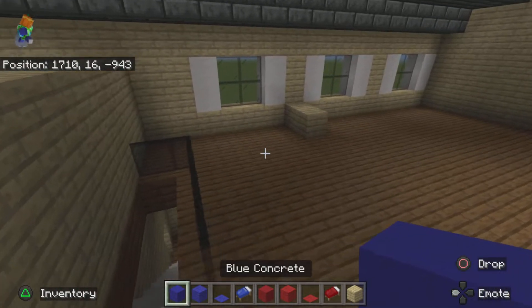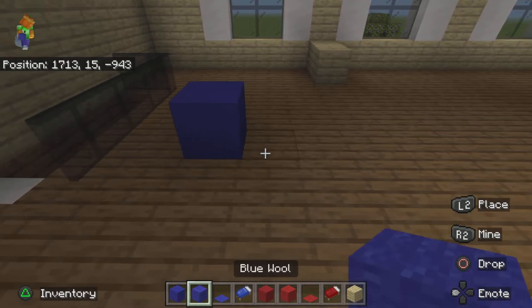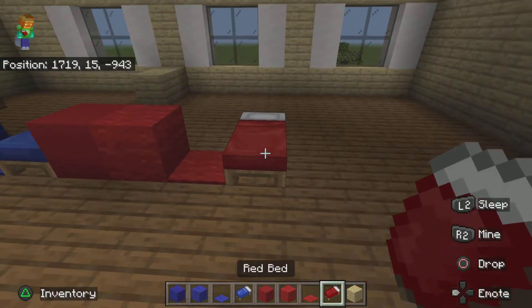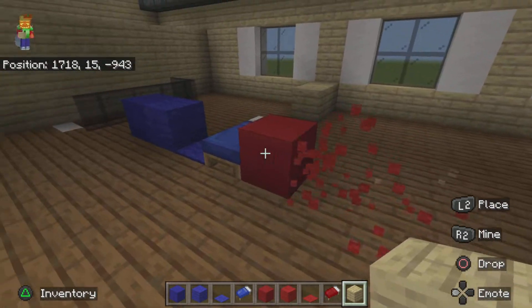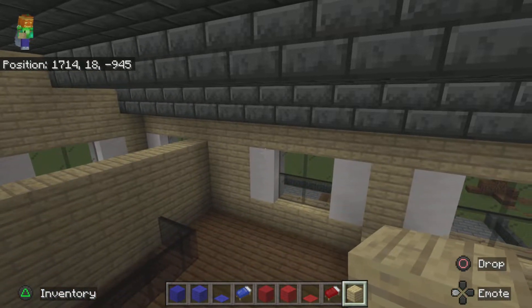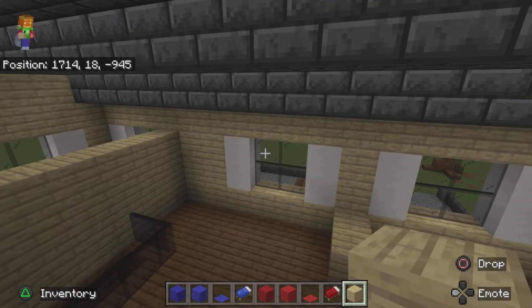The materials you're going to need for the upstairs are: blue concrete, blue wool, blue carpet, a blue bed, red concrete, red wool, red carpet, a red bed, birch wood planks, polished blackstone buttons, flower pots, any type of flower, sea lanterns, red nether brick stairs, quartz slabs, and candles.